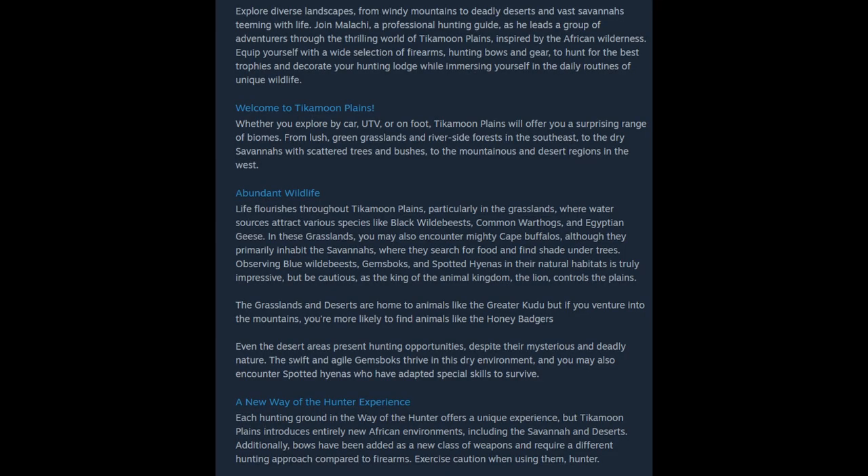Right now we have the Steam page where it's got all the info on it. So it's got all the animals: black wildebeest, blue wildebeest, common warthogs, Egyptian geese, Cape buffalos, Gemsbok, spotted hyenas, and lions as well.